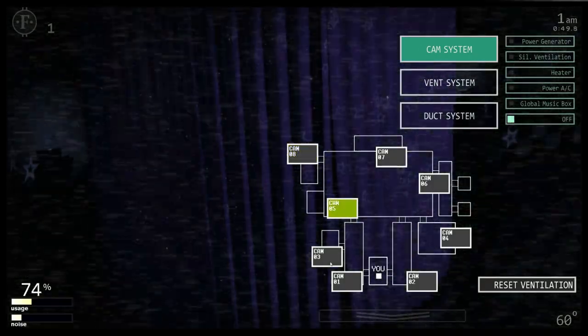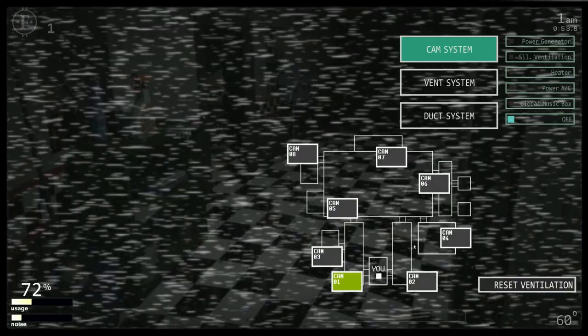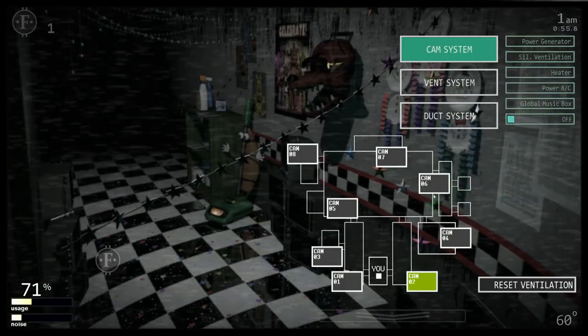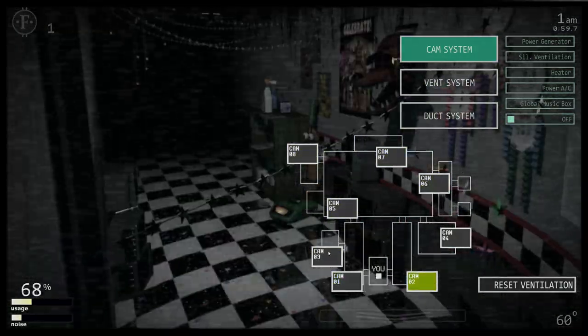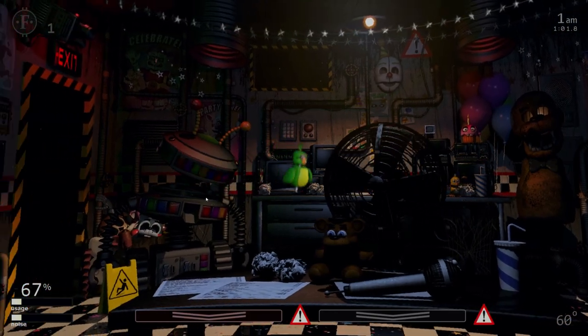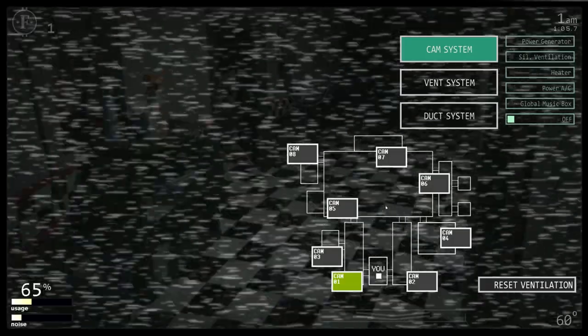Nothing's really showing up. Oh — okay, no, it scared me. It's just Withered Bonnie right there. I don't see anything though. He's not like an actual character on the night from the looks of it. Wait — no, I thought I saw Rock Star Foxy. I definitely don't want to mess with Rock Star Foxy. I don't see anything, so is it nothing?